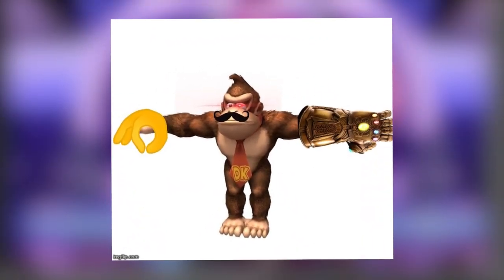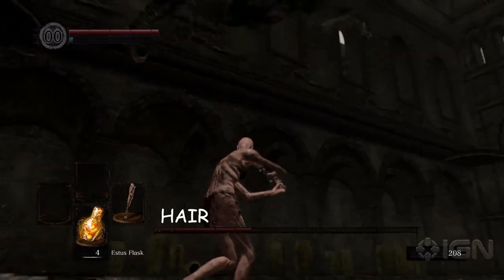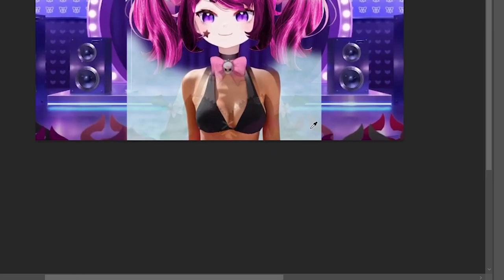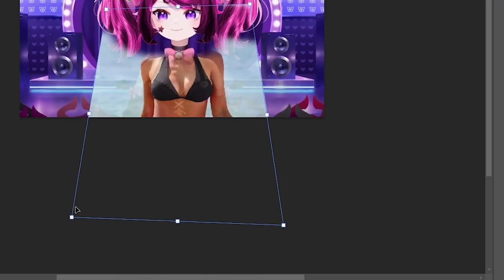Now let's do the body. And boy, if the hair was a Dark Souls boss, then the body is a full-on colossal Harambe Titan. But let's start simple — creating the body. I found this very epic booba on the corner of the street, so let's implement it. Some booba distortion later, and we got this.